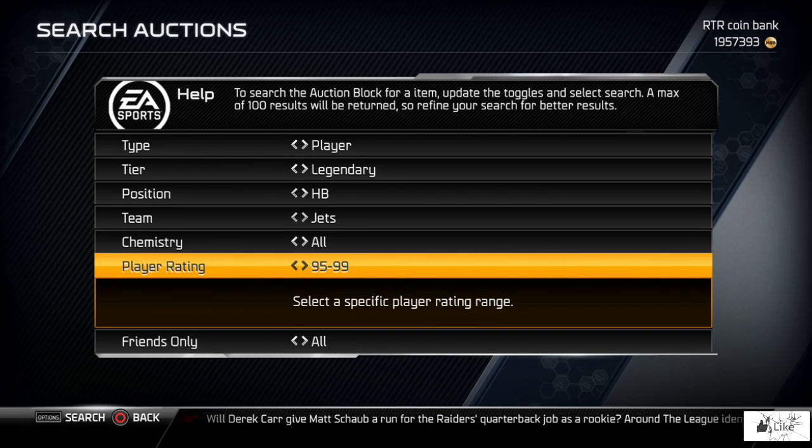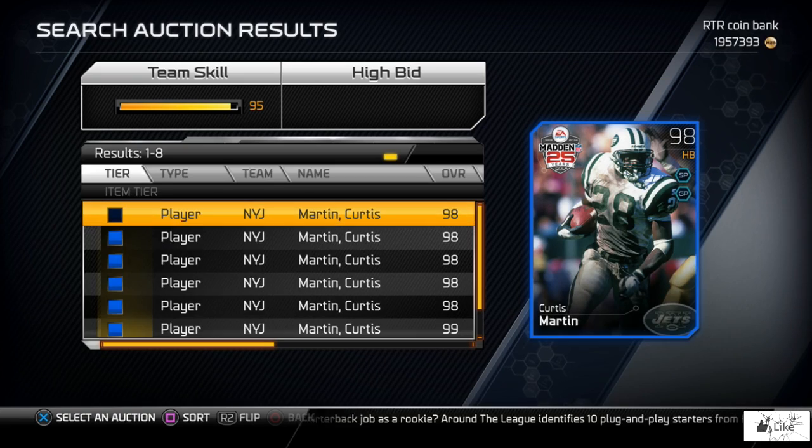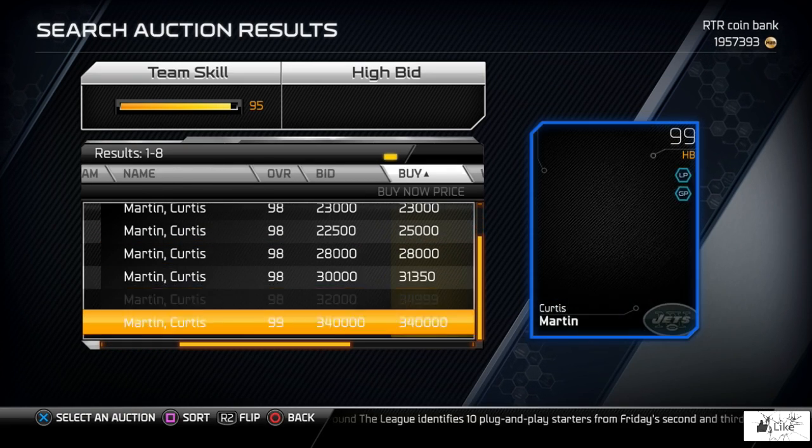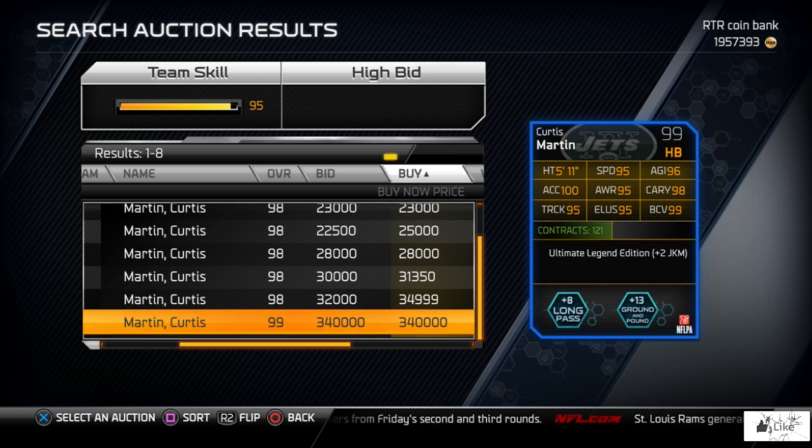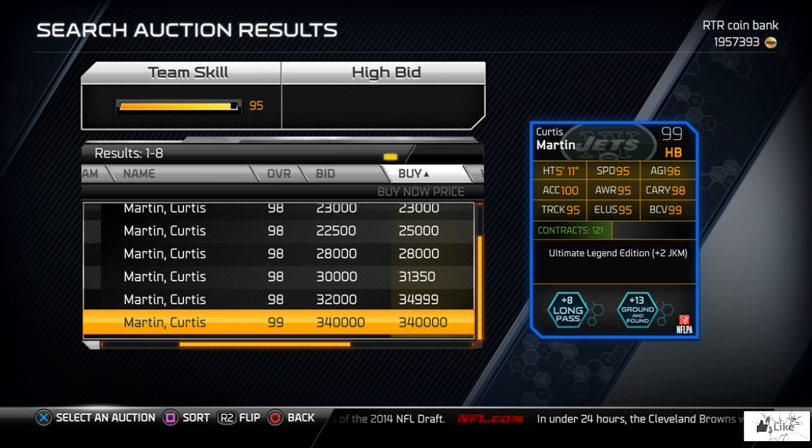We have three brand new ultimate legends in ultimate team today. We're going to check out the collection reward 99 overall Curtis Martin — he has one up on the auction block for 340,000 coins. His stats include 95 trucking, elusiveness, speed, and awareness; 96 agility; 98 carrying; 99 ball carrier vision; and 100 acceleration. He gives plus 8 to long pass, plus 13 to ground and pound chemistries, and his boost is plus 2 to juke move. You do have to complete the collection to get this ultimate legend.